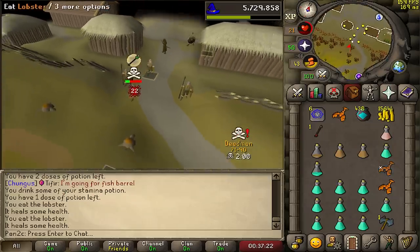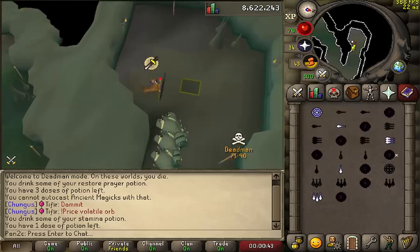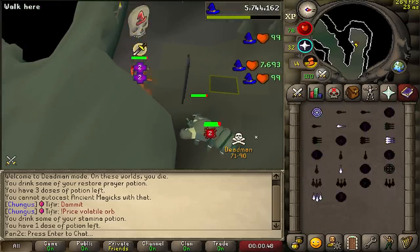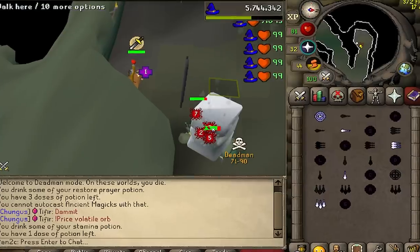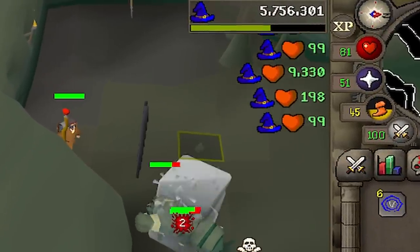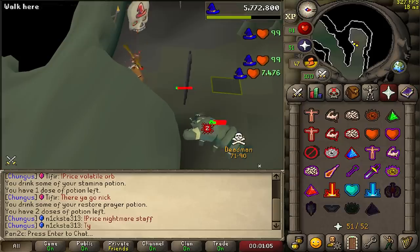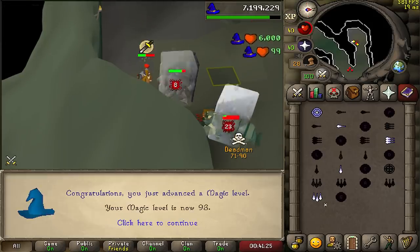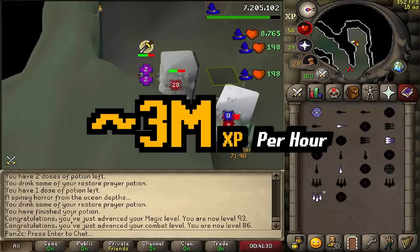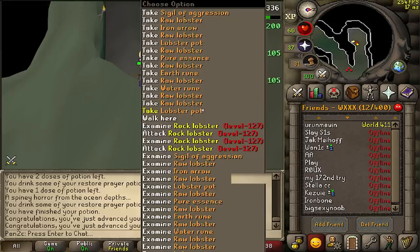Run, run, run! Since when was that a safe zone? Let's see these XP drops with ice barrage: 7k, 8k, 9k — can we get 10k? 9.3k. These are massive XP drops — 11,000 XP! Oh my goodness, it's literally been 20 minutes and we're already 93 mage. This is insane XP per hour — the Preservation boost is working so well.